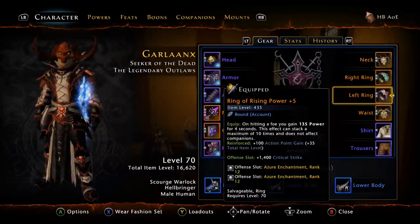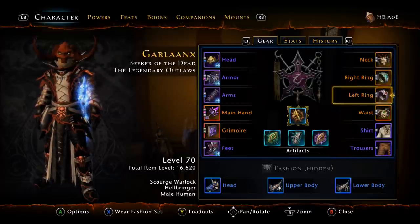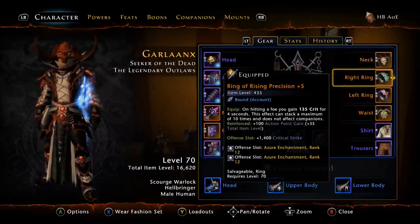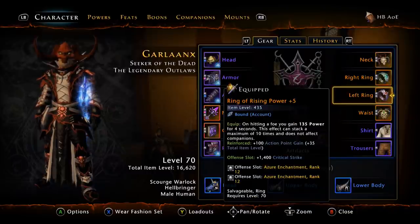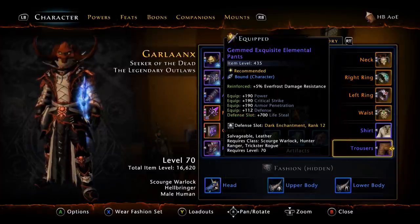For rings, we're going with the Rising Power and the Rising Precision. You can use Storm King's Thunder rings — that's completely up to you — however I still prefer the Underdark rings: Rising Precision +5 and Rising Power +5. You'll notice my enchantments in my rings are all Azures for crit because I need to make up crit strike from this location. Overall you still should be putting Darks in your defensive slots and Radiances in your offensive slots.